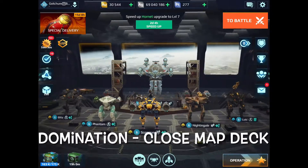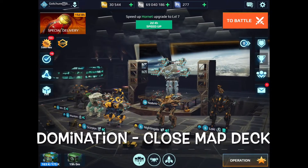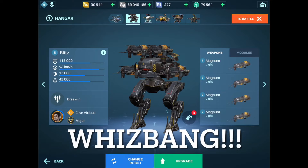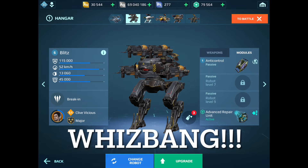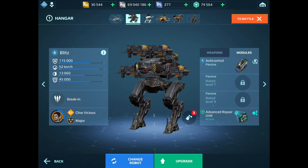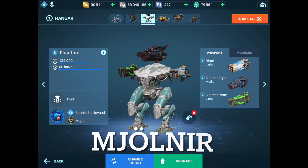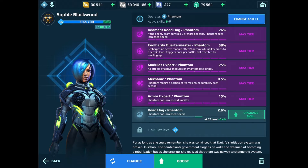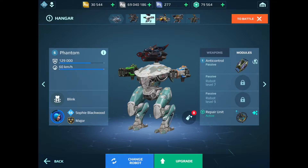Let's start by taking a look at my domination closed map deck. These are all nimble, more knife-fighter builds designed for maps with a lot of cover. We got Whiz Bang — he's my Mag Blitz with the anti-control module and advanced repair unit. I've got Clive as his legendary pilot with great piloting skills. Then we got Me Owner — back in my deck — with cryo weapons and anti-control because he rushes in.